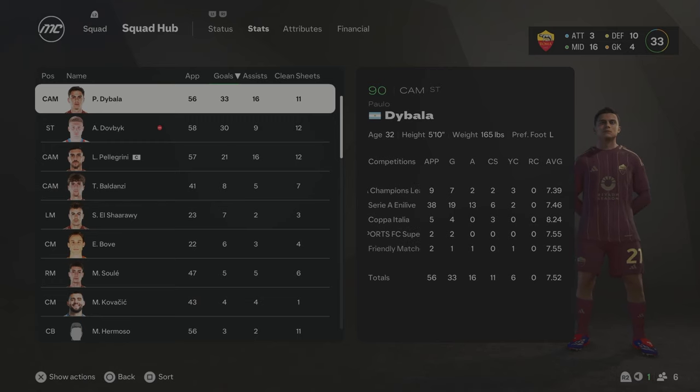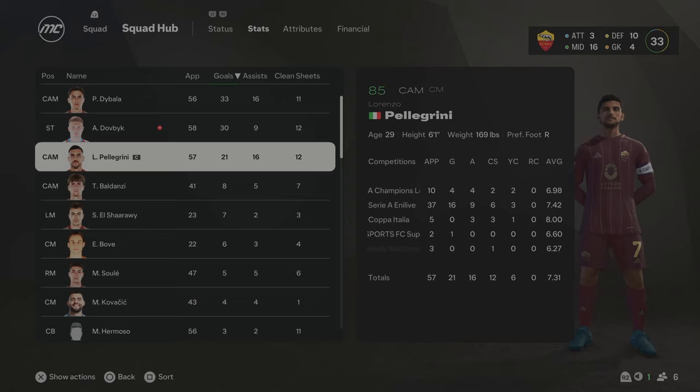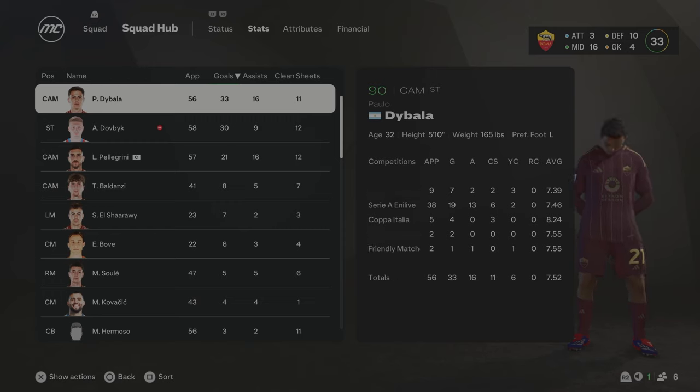Here are the end-of-season stats: Dybala is up to a 90 overall with 33 goals and 16 assists — an absolutely incredible season. Dovbyk got 30 goals and 9 assists, now 87 overall, turning into a really, really promising striker. Pellegrini, the captain, still getting a lot of goals and assists from midfield. A great season — nearly winning the league, winning the Coppa Italia, though we didn't perform well in the Champions League. We go into Season 3 aiming to win the Serie A.